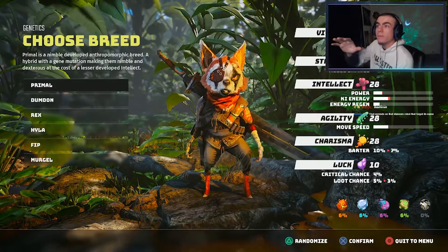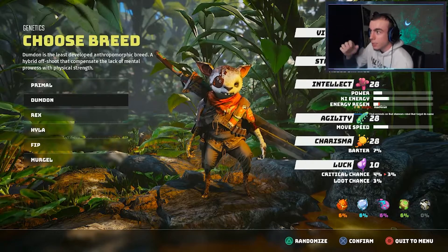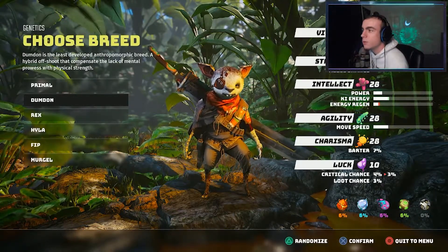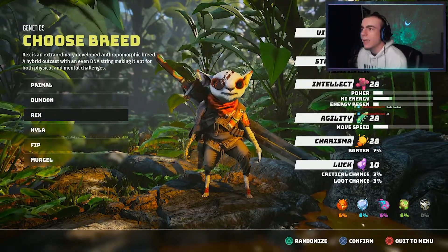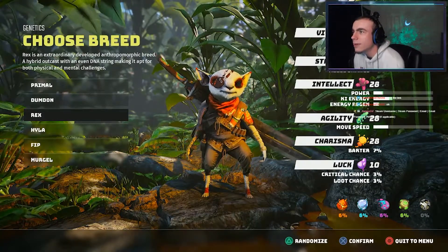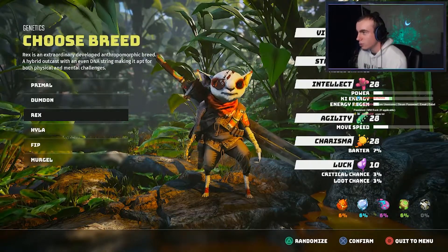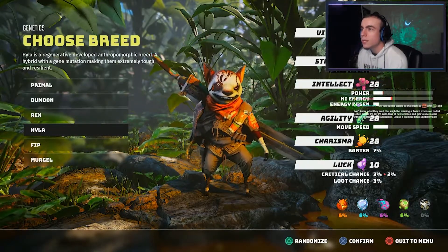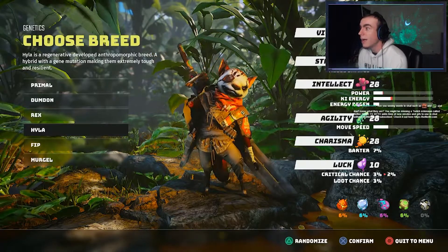We got Primal — that's okay, about average. The Dumb Don has some buck teeth and compensates for a lack of mental prowess with physical strength, so he's more of a brute. Next up we have the Rex — anthropomorphic breed, very good with physical and mental challenges. He's definitely a raccoon. Next up we have the Hyla — gene mutation making them extremely tough and resilient. I like this one.